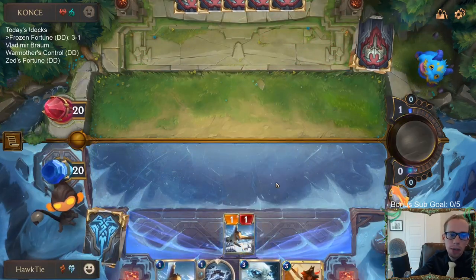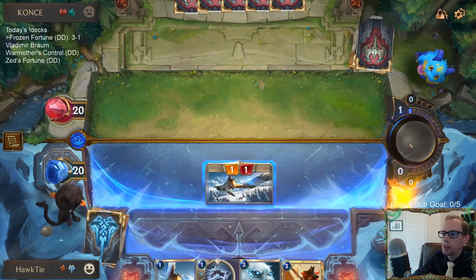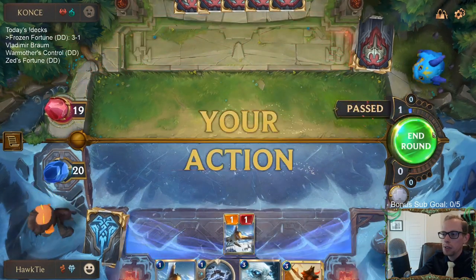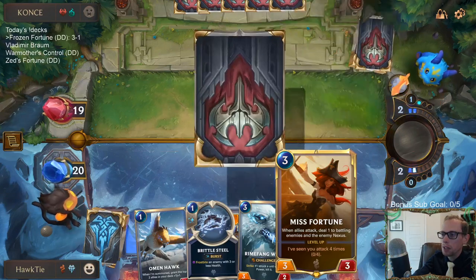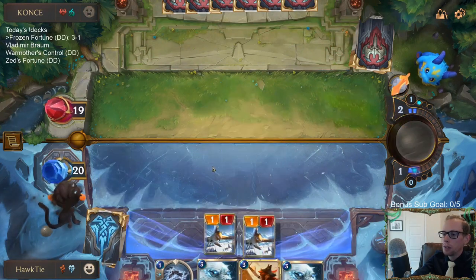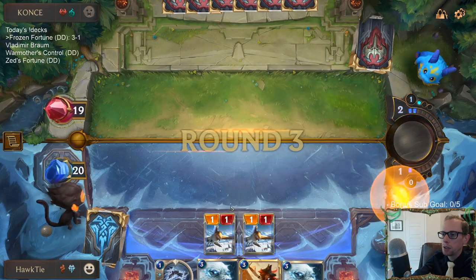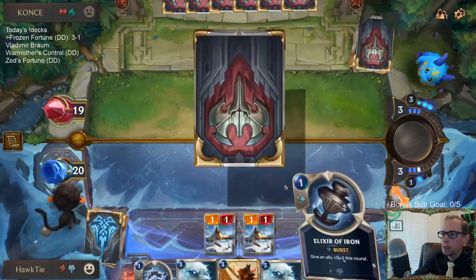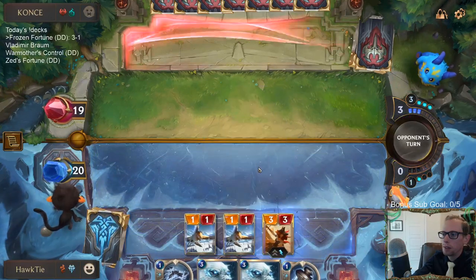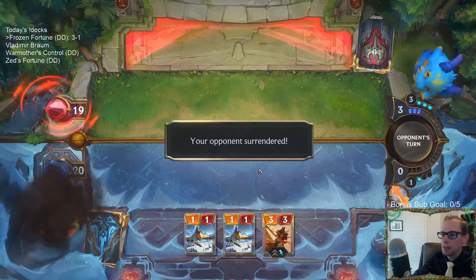We talked about Citrus Courier — it could be a one-of instead of the third Razor Scale Hunter. But I think just triggering Plunder is going to be pretty difficult if you don't have Misfortune in play. Citrus Courier can only be played on your turn, after you attack. If you don't have Misfortune it could be really difficult to turn on. So we went with three Razor Scale Hunters, and I've been really happy with them — they're just consistently good.